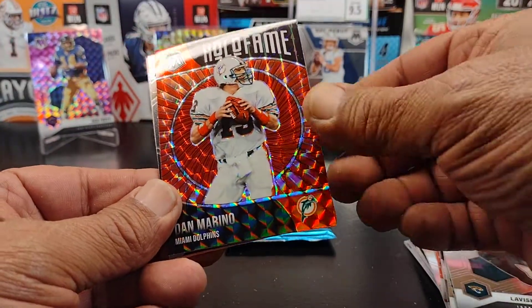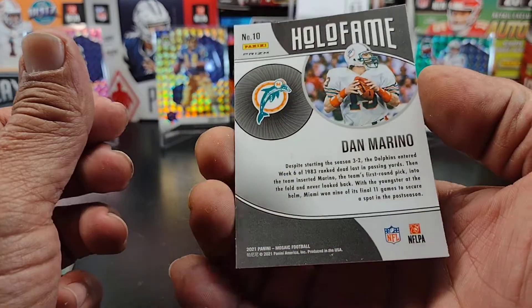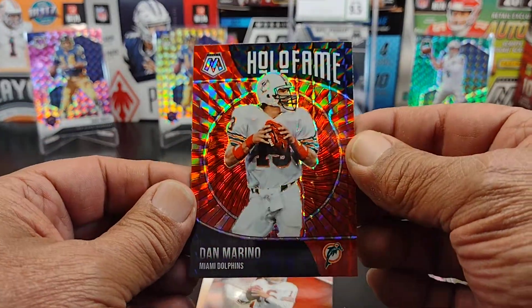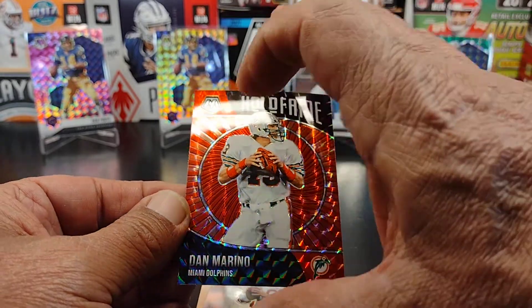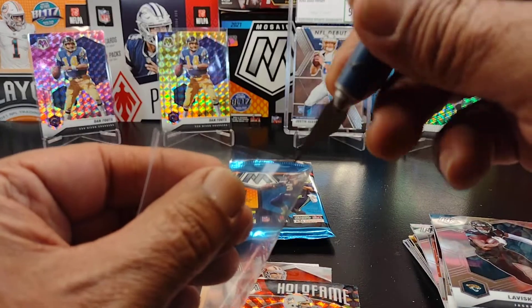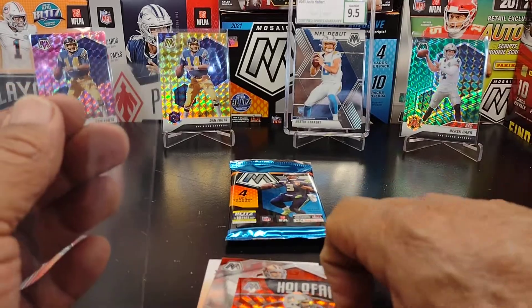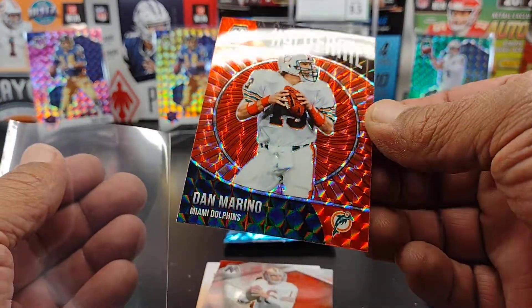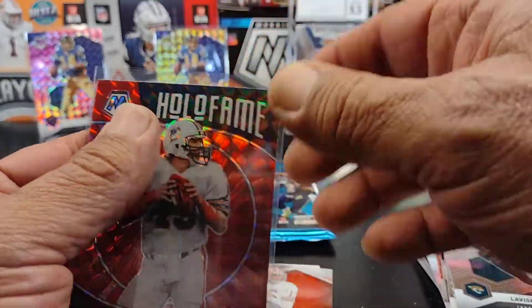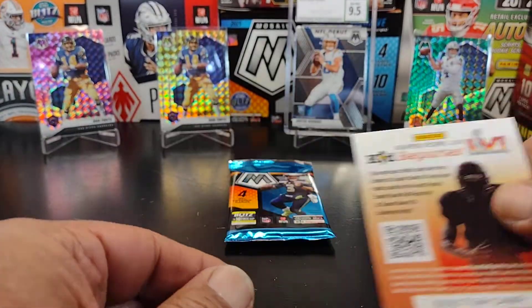This would be the exclusive red right here. I don't think those are numbered, but it is a prism. And we ended up getting a Hall of Famer — we got a Dan Marino. Nice, nice, nice. I like that one. Could you imagine having these holograms or these different designs during the 80s when Marino played? Got a Marino. And Montana — finish up back-to-back with Hall of Famers.